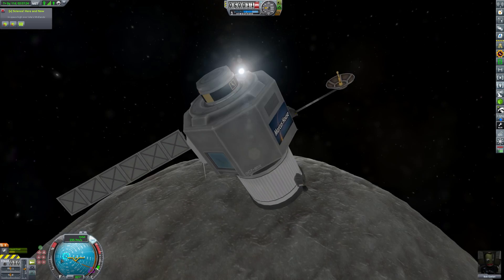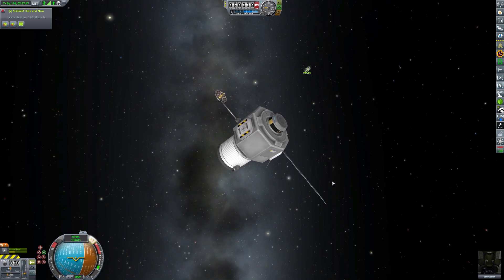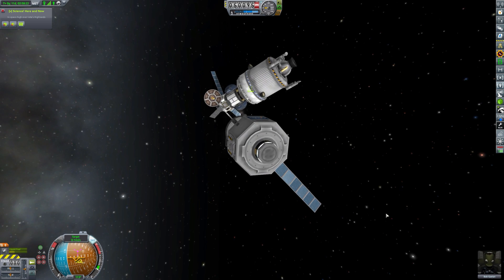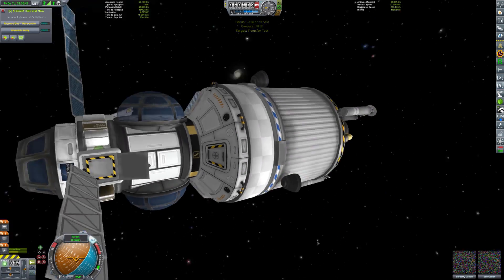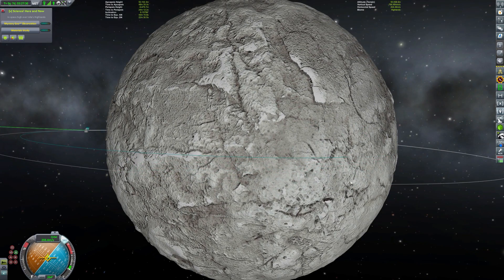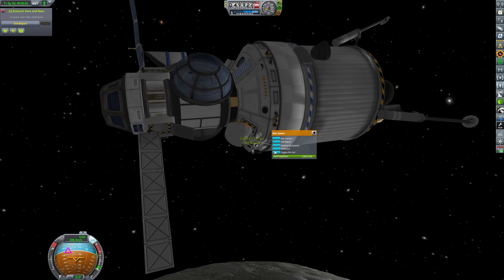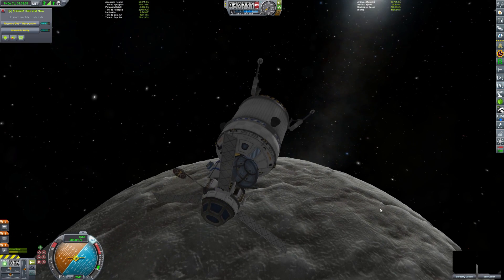We only have two more missions to complete: grab some science data from the surface of IOTA and plant a flag on IOTA. Rather than doing a large EVA all the way over — which is a very long distance — I just thought I would intercept again with our little lander can vessel. Bob heads back over to the Salamander lander can hatch and boards. We can now come down and land on IOTA, which is actually a very easy body to land on. The gravity is probably something between Minmus and the Mun in the stock game — a bit heavier than Minmus but not as heavy as the Mun.